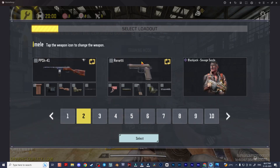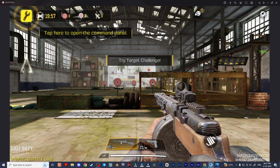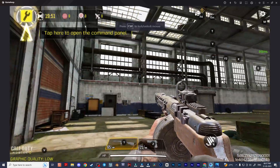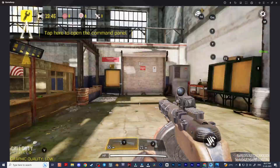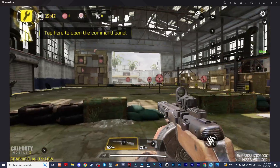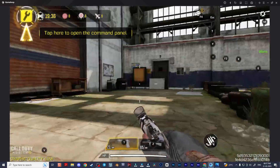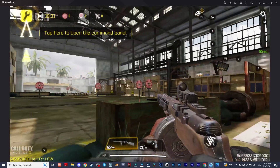Welcome everyone, it's me and welcome to another GameLoop video. In this video we're going to see that after the GameLoop recent update, the jump key is not working. I'm pressing the jump key but it's not working, and even the C key sometimes is not working and sometimes it works. This is a common issue after the GameLoop update — it always has some kind of issues running.